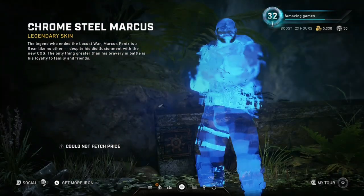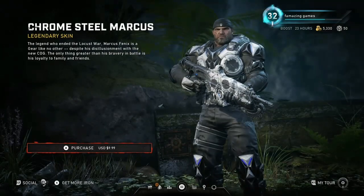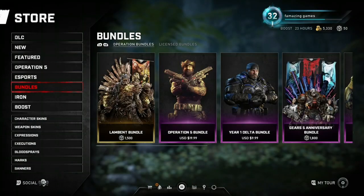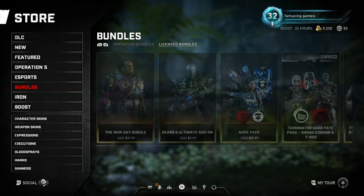We still got the Krumpster Marcus — it says 'could not fetch price,' but there it is: $10. I should have held on the A button to see what happens anyway. We got this bundle, let's check that out.